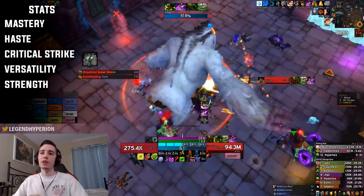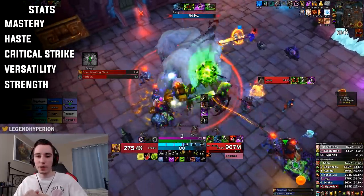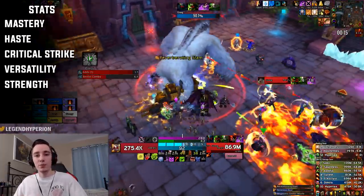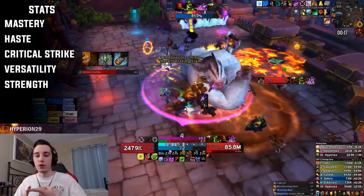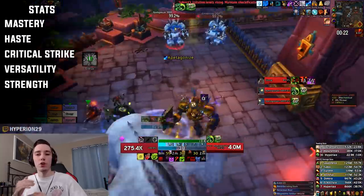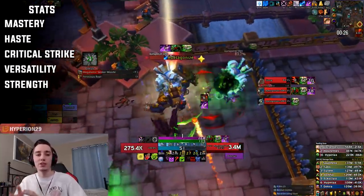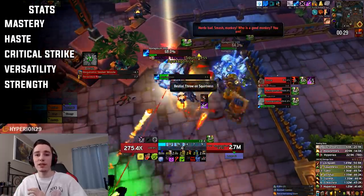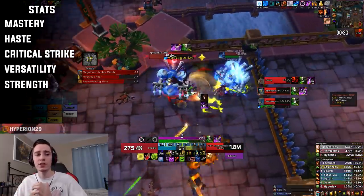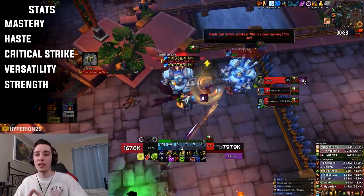For AoE our stat priority changes a little bit. Mastery will be by far our best stat because mastery buffs our shadow damage and all of our AoE abilities are shadow damage — our wounds, Bursting Sores, Epidemic, and Outbreak are all shadow damage. So stacking as much mastery as possible will increase your AoE damage quite a lot. After mastery you want as much haste as possible. Crit and versatility kind of fall off on AoE, and strength again loses a lot of value on AoE damage.